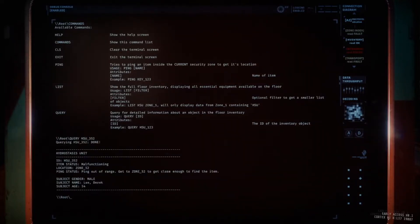If we type in QUERY HSU_352, it searches for the item in the level. It says the item is malfunctioning, it's in location Zone 52, and the ping is out of range — we have to get to Zone 52 to get close enough to find the item. It also provides some lore stats, like the subject is male, his name is Derrick Lee.